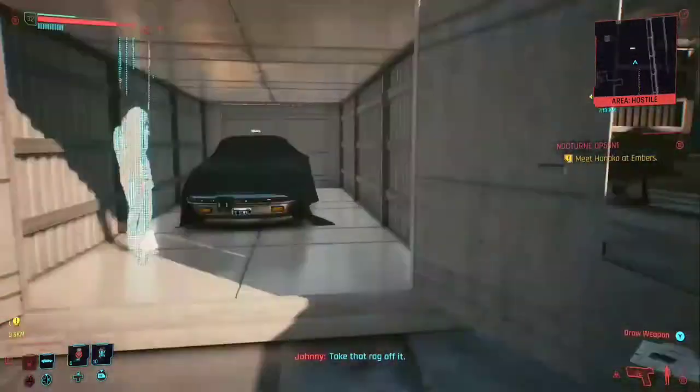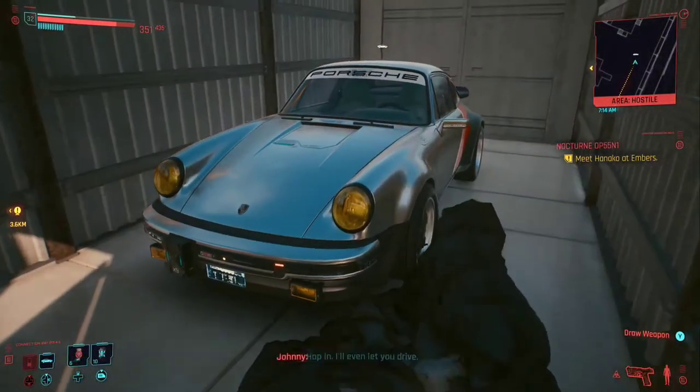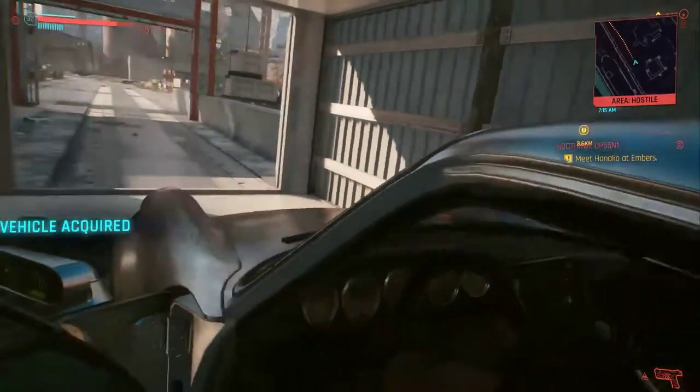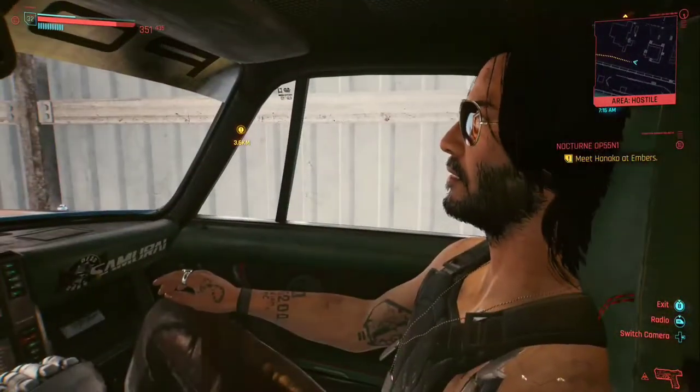In this crate is Johnny's Porsche. You're going to pull the rag off, and he's going to be in the passenger seat with you for a while, just until you get out of the car. Once you enter the car, it will say 'vehicle acquired' over on the left, like it just did. The car is now yours — you now have Johnny's car.